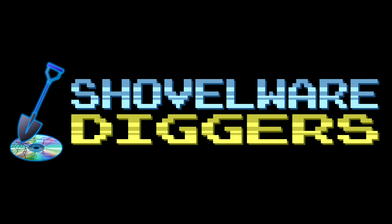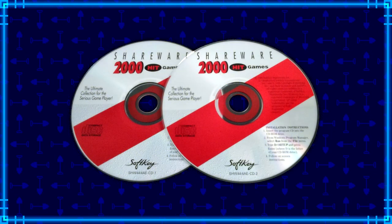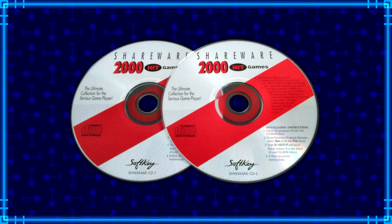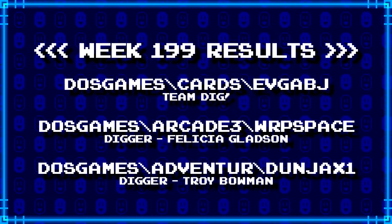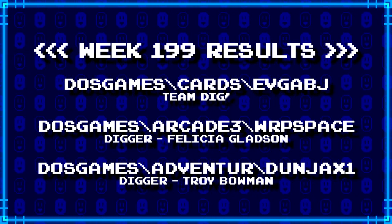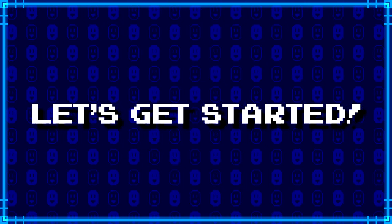Welcome to Shovelware Diggers. Our dig team is currently excavating the Softkey Shareware 2000 Hit Games 2CD Collection. You can find a link in the video description containing the entire directory structure of this archive. Here's what our diggers have for week 199. For more information on how to join the dig team, simply follow the Patreon link in the video description. Now, without further ado, let's get started.